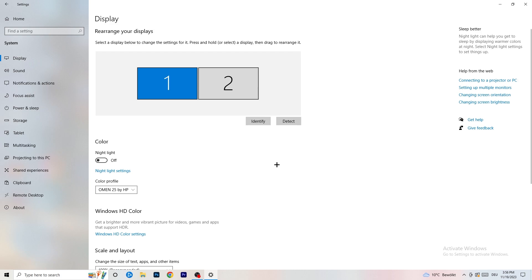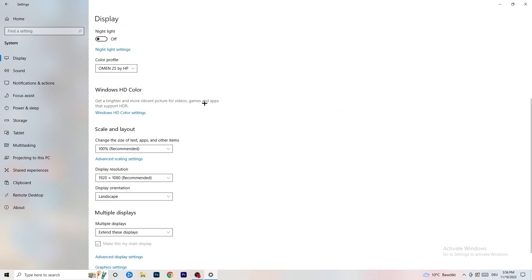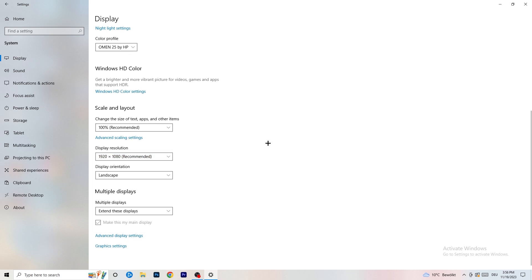Go back to Settings and click on System, then Display. If you have two monitors, identify which one is your main monitor — that's Monitor 1. Under Scale and Layout, change the size of text, apps and other items to 100% as recommended. Make sure your display resolution matches your in-game resolution, because mismatched resolutions can cause issues when launching the game.